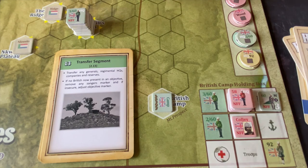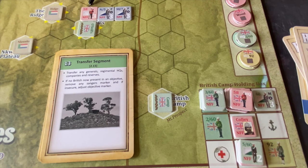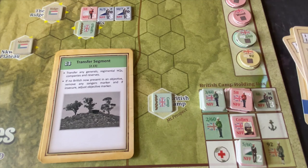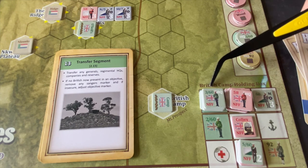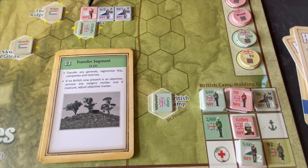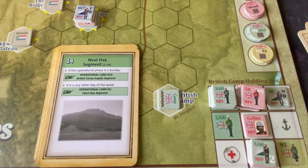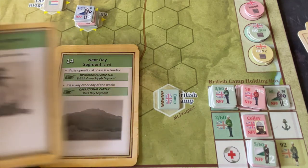The transfer segment lets us redistribute generals, regimental HQs, companies, and reserves among positions we control. We're going to reorganize: bring one infantry company from the 58th Regiment up to O'Neill's Farm, and place our two field guns — the N5 and the 10-7 — there too, positioning them for potential bombardment of the ridge in our next attack. The 360th headquarters and everything else returns to the British camp. We reach operational card 14, the next day segment — it's Wednesday, so we go back to card one.